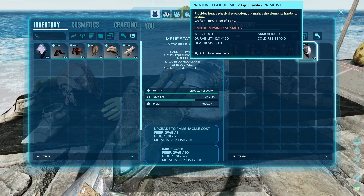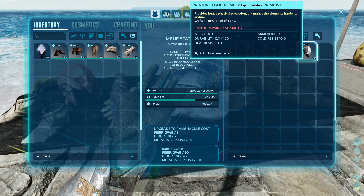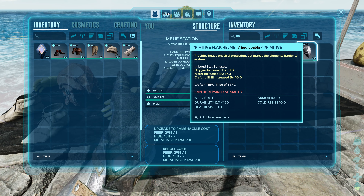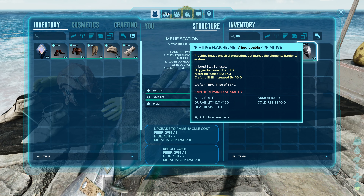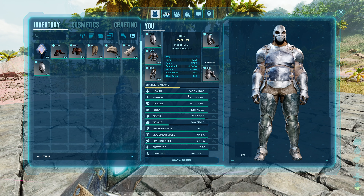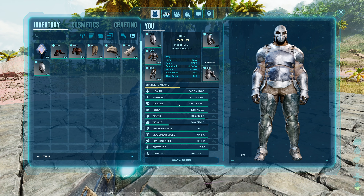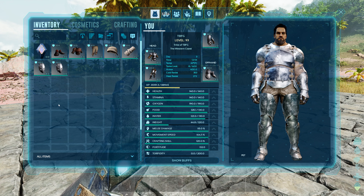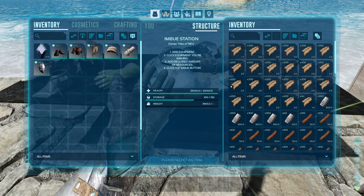Right now the item just has its normal stats — weight, durability 120, armor 100, cold resist 10. When we click Imbue and go back to it, it now shows an imbued stat bonus: Oxygen increased by 13, Water increased by 19, and Crafting Skill increased by 10. These actually increase your player stats. Putting the armor on, you can see Oxygen, Water, and Crafting Skill all take a nice bump.